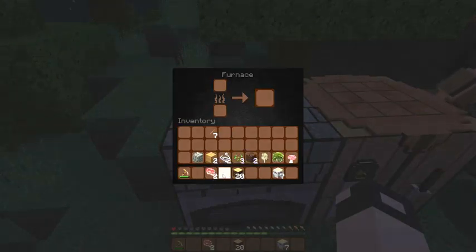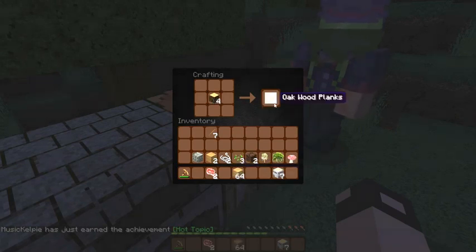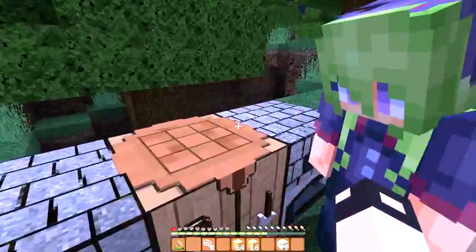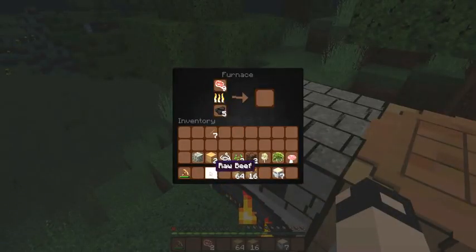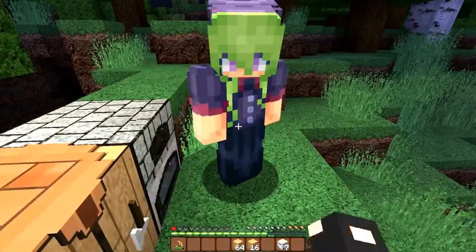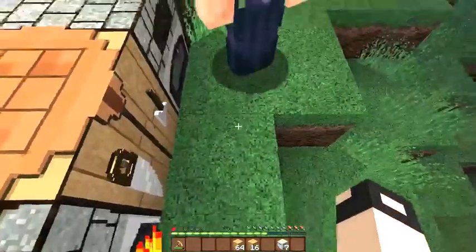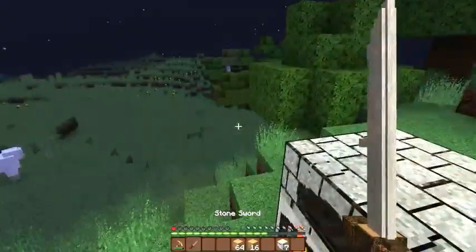If you wanna put some coal in there, I can cook this beef you gave me. I already have a furnace. Well, we can have two — we'll use one for cooking and one for smelting. Do you have one more piece of cobblestone that I can use to make a sword? If you say no, I'll just go get my own — I have my own axe. It looks like a katana!